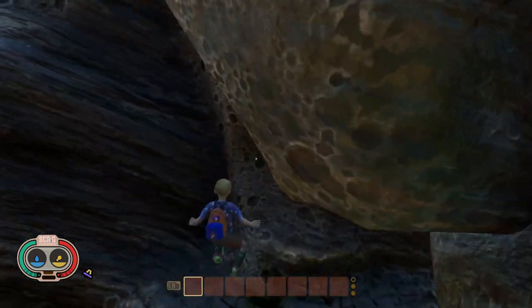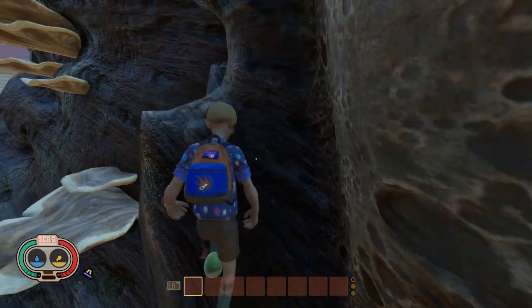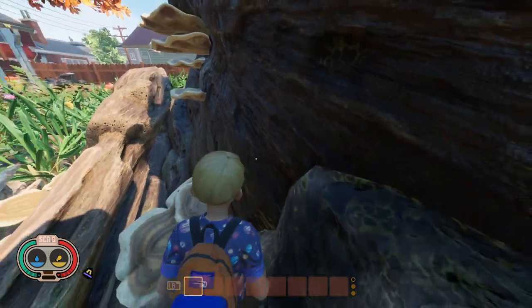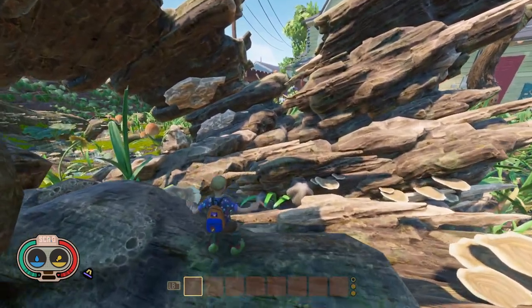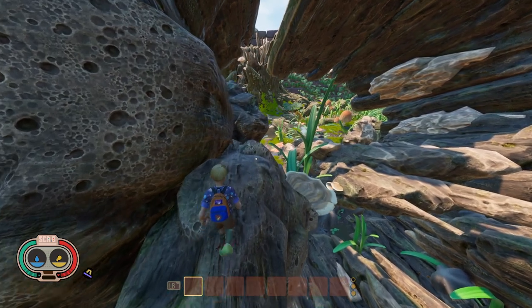Now you want to jump on this ledge like so. Once you're here, jump up to this part and land up here. Then walk over here, turn around, and do a run and jump to this ledge. Go down this way.